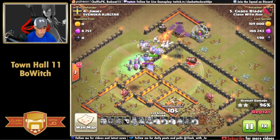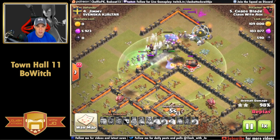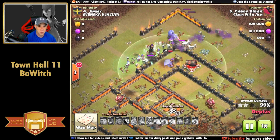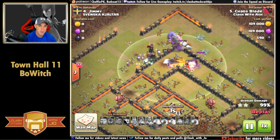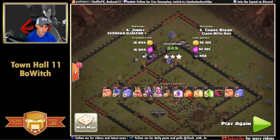Look at the size of this group of troops - they completely overpower the defenses with the assistance of the queen. The queen actually goes down due to damage from a giant bomb, but it doesn't matter. We have plenty of troops to finish up on that final defense. Great attack number one.